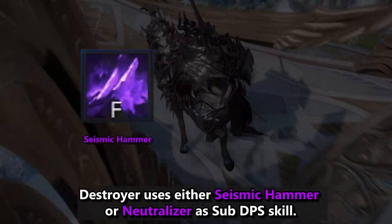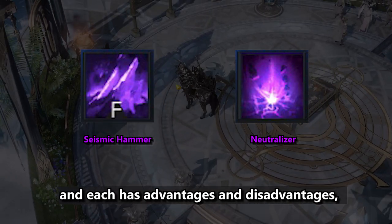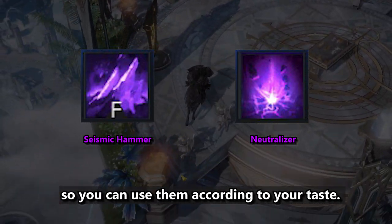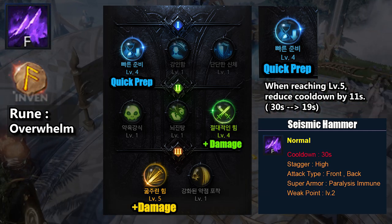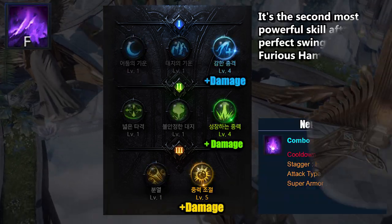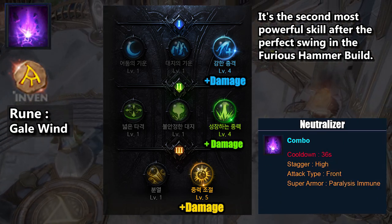Destroyer uses either Seismic Hammer or Neutralizer as a sub DPS skill, and each has advantages and disadvantages, so you can use them according to your preference. Seismic Hammer has mid-to-high damage but has a low cooldown using the Quick Prep tripod, and it has a weak point level. Neutralizer has high damage, but its cooldown is very long and it does not have a weak point level.